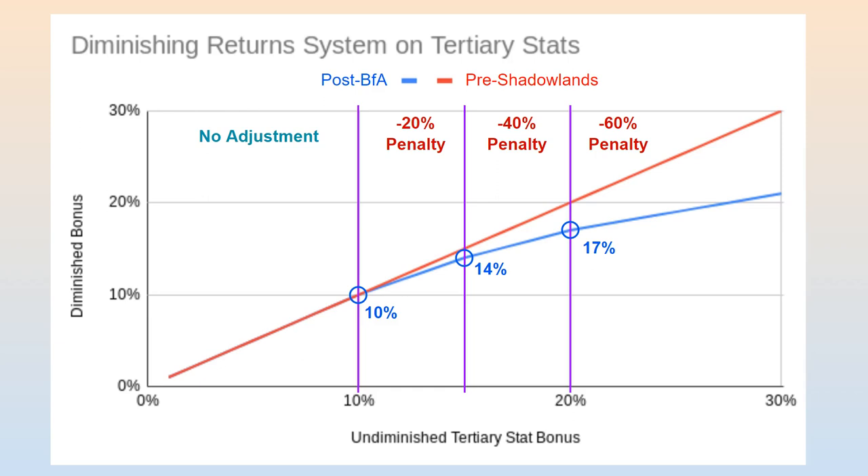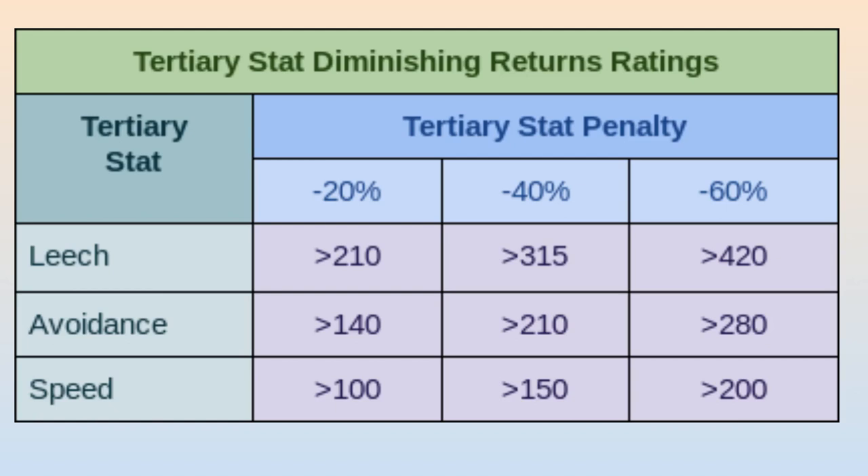As for the diminishing return system itself, tertiary stats use almost exactly the same system as secondary stats, except the penalties and thresholds themselves are different. With tertiary stats, we begin to see the penalties kick in at unadjusted bonuses of 10%, 15%, and 20%. In addition to these lower thresholds, the penalty increases in 20% increments instead of 10% increments. The percentages in blue show the adjusted tertiary stat bonuses at each penalty threshold. It's also worth noting that any old hard caps for tertiary stats before Shadowlands no longer exist and were fully replaced by this system — in particular, there used to be a hard cap of 20% on avoidance, while speed used to have its own unique diminishing returns formula. Here is an additional table showing how much rating you need before you start passing penalty thresholds for each tertiary stat. While tertiary stats are a lot more difficult to get, it is also a lot easier to run into these penalties with enough tertiary stats on gear.